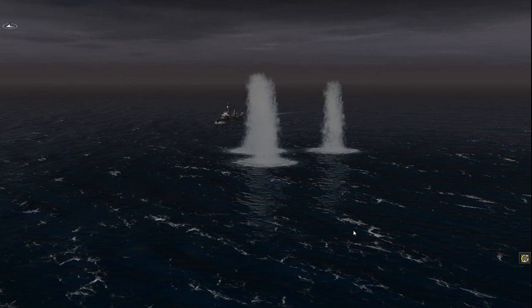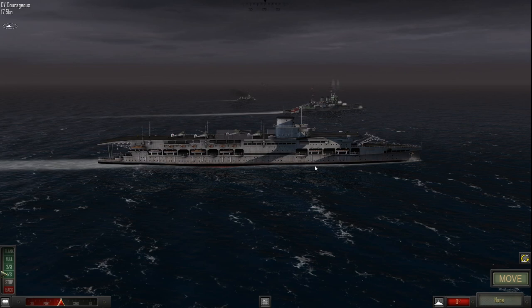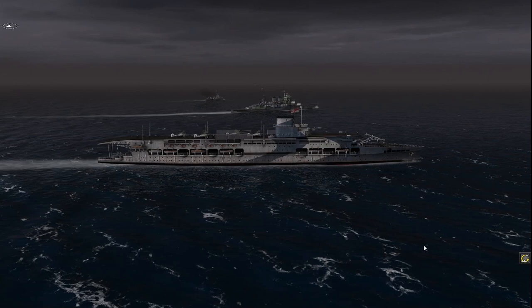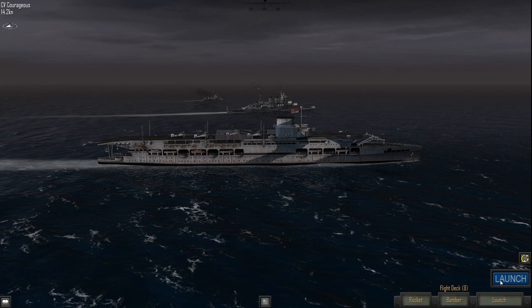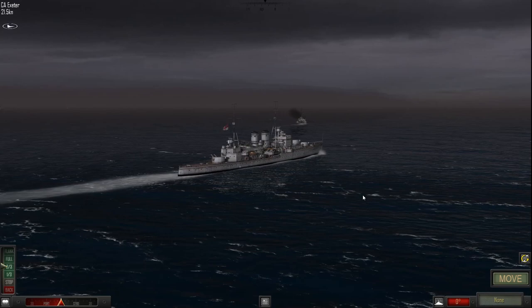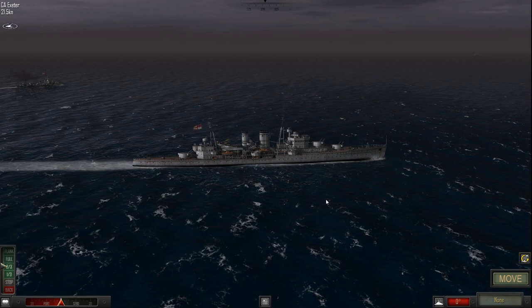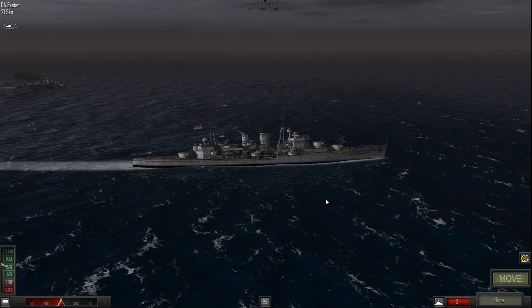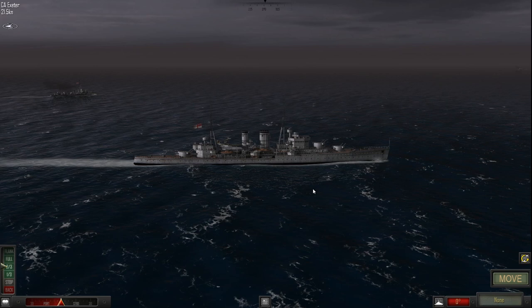Now comes launching aircraft from the carrier Courageous. The aircraft are prepared as bombers. There go the aircraft — they should be available next turn. In the mini-game you wait until your aircraft dive and then press space to drop bombs or rockets — pretty simple to execute but not exactly easy to hit the target.